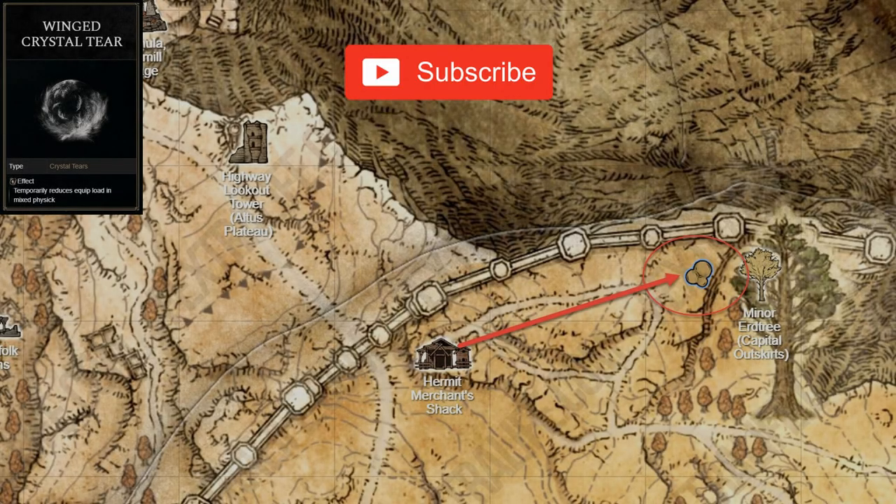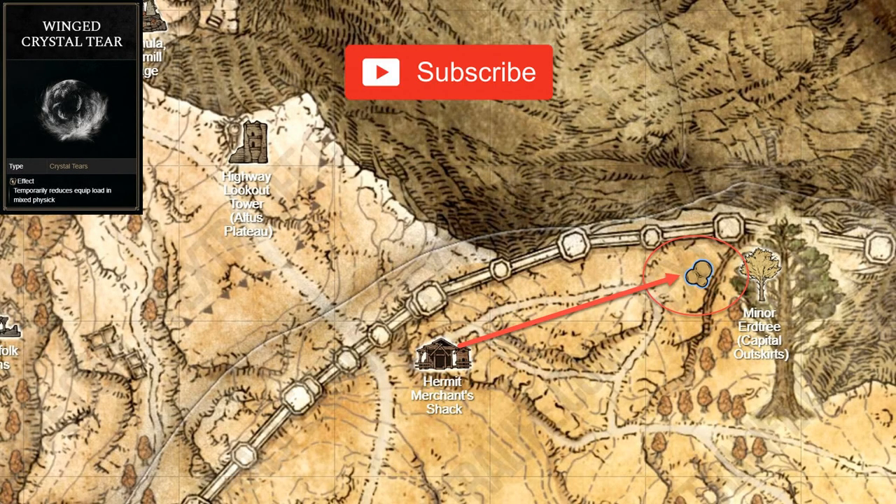The Winged Crystal Tear can be found on an altar surrounded by skeletal snails, just inside the capital outskirts to the east-northeast of the Hermit Merchant's shack.